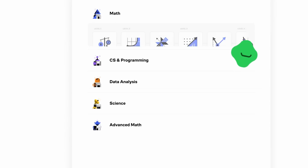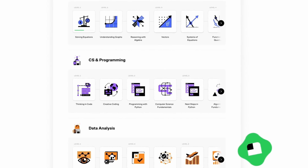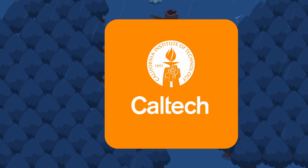In total, Brilliant hosts over 60 courses focused on math, data, and computer science, featuring hands-on interactive problem solving as you learn, with lessons crafted by teachers from MIT, Caltech, Google, and more.